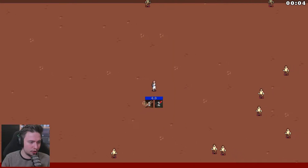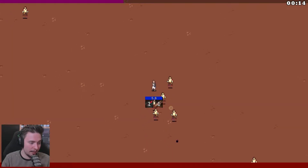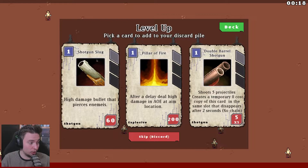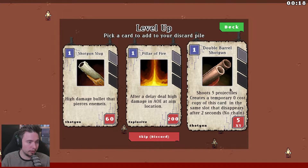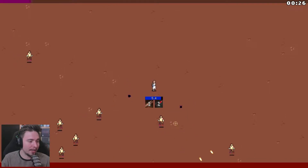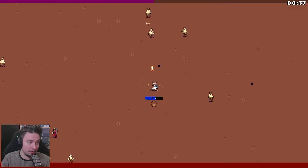As you can see under my character there are two buttons, one on the left and one on the right. When I click the left button I will shoot my shotgun, and when I click the right button I will do some kind of epic explosion. If I use all my cards I reshuffle the deck and then it's drawn again. So now we are able to choose our new ability - shotgun slug, double barrel shotgun, or a pillar of fire. Let's go for double barrel shotgun - it seems kind of neat. The double barrel shotgun is now out, and I can use it twice. Okay, so I can shoot four times before I need to reshuffle.